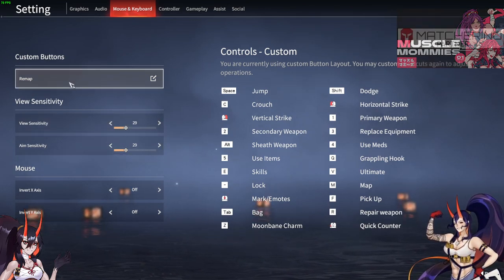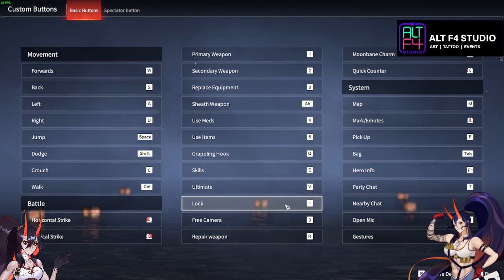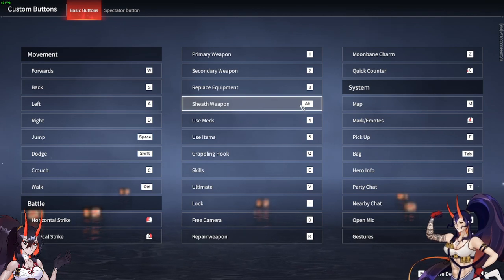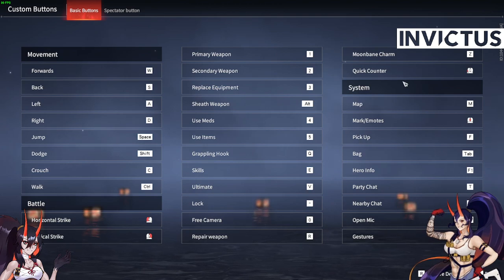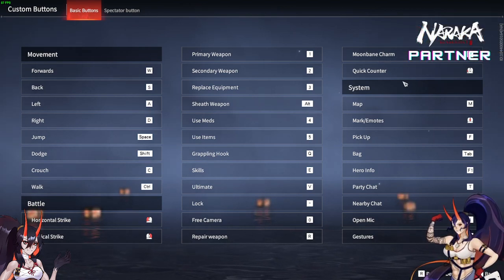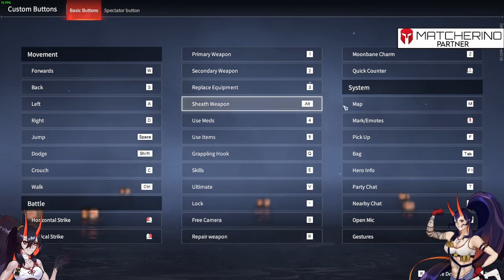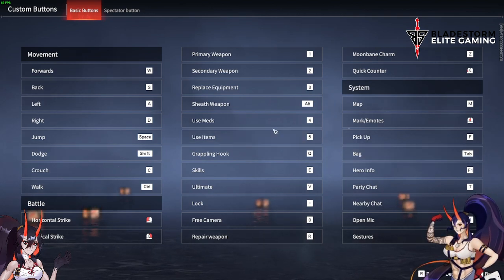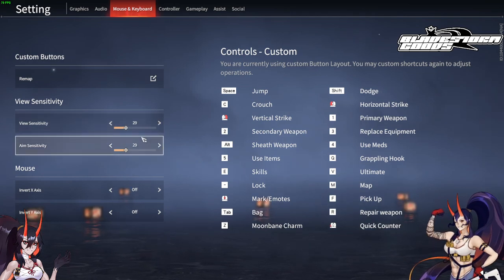Custom buttons are completely preferential, but there are a few things you want to look out for and probably bind. First is Unarmed — where you sheath your weapon — because you do want to fight unarmed sometimes, especially at the start when looking for a weapon. Quick Counter is useful: it's a one-stop button for crouch, parrying, and canceling out of most focus states. It's used in very specific situations but is good to have. Everything else is predominantly up to the player on what they feel comfortable with. View sensitivity and aim sensitivity I have at 29, but that's also completely player-based.